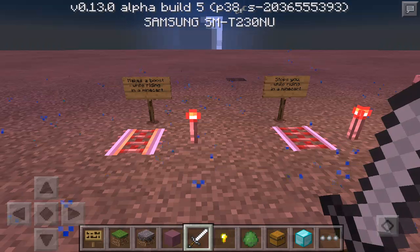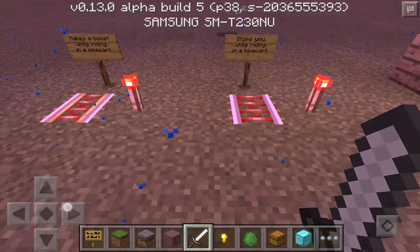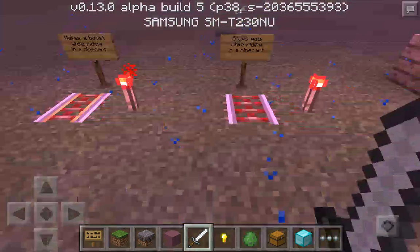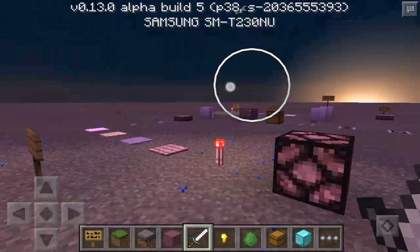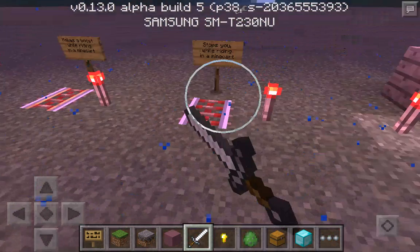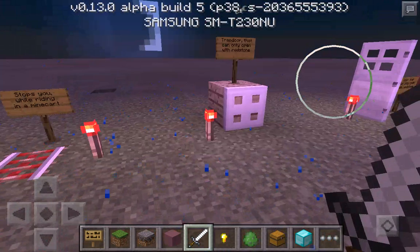You have to place that rail to get a boost - that's one of the bad things. This one stops you while riding in the minecart - it seems like it stuns you. I don't like that very much. This one stops you while riding in the minecart - that's the activator rail.